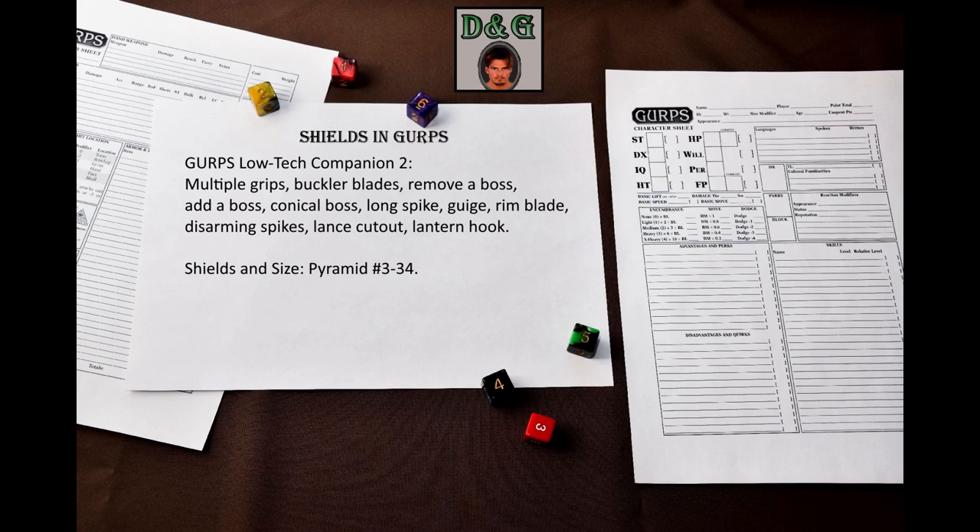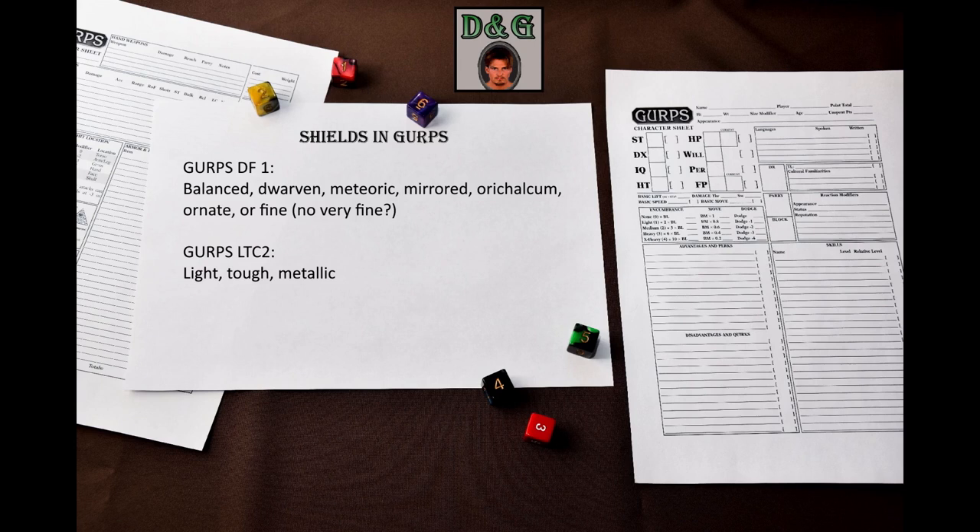I will link that blog and a long post about using shields as cover in the description – it is complicated but worth a read. Quality modifiers in Low Tech do not mention shields explicitly, but we do have quality modifiers for shields in GURPS Dungeon Fantasy 1: Adventurers. You can have a Balanced shield for plus one to skill, a Dwarven shield that improves damage and doubles weight, a Meteoric shield that improves damage and resists magic, a Mirror shield for fighting Medusas and reflecting sunbolts, an Orichalcum shield, an Ornate shield, or a Fine shield – no Very Fine shields for some reason. GURPS Low-Tech Companion 2 also adds some composition options for Light, Tath, and Metallic shields.